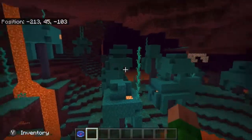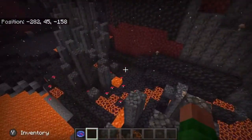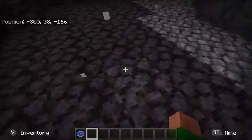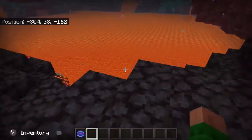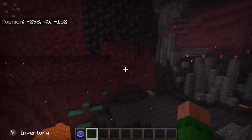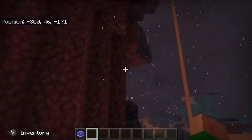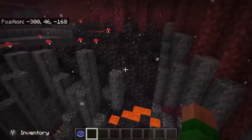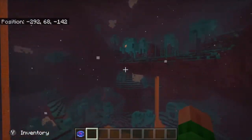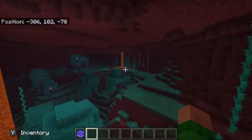Oh, over here — the basalt delta biome! This is my favorite. It has a higher chance to spawn magma cubes and it's the one place that has a large amount of blackstone. Look at this — it's crazy. I really love it because of the falling ash particle effect, the grayed-out background — it just calls for a destroyed castle-style build.